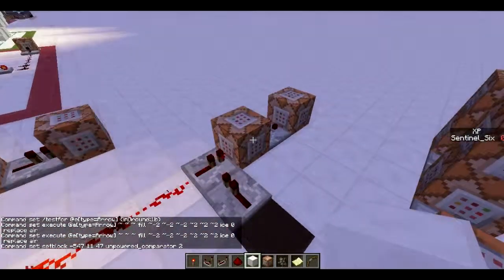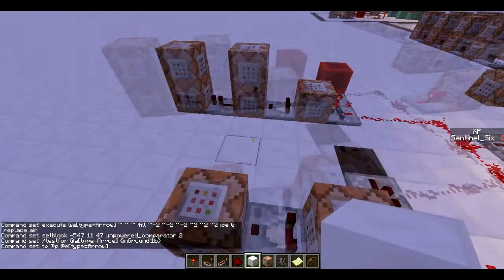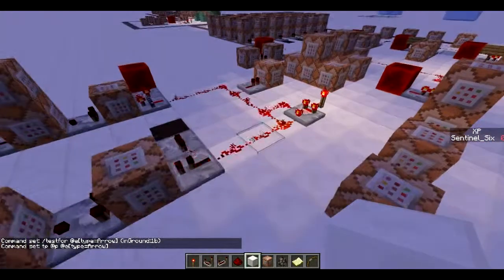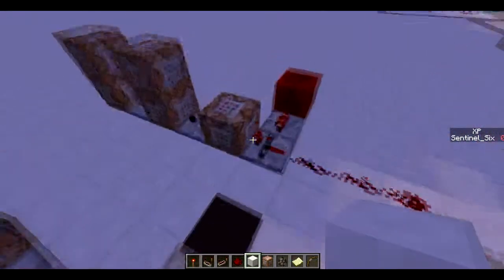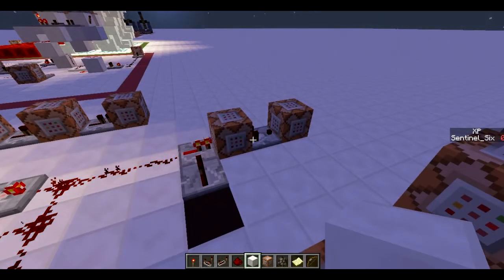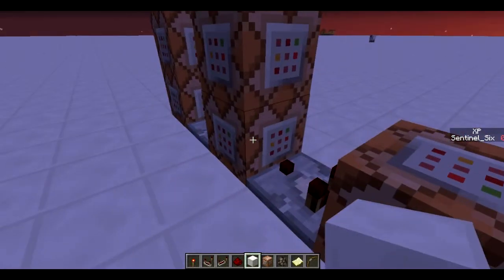Next one, which is also only one command block, is the ender arrow. It's really simple — it's just tp @p to @e type arrow, so it's constantly teleporting the player to the arrow. As soon as there is an arrow, the player gets teleported to it. The way this works so you don't constantly get teleported to the same arrow is that as soon as you get teleported to the arrow, you pick it up. But if you have Infinity, this won't work — so good to keep that in mind.